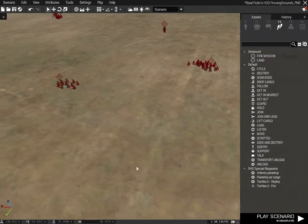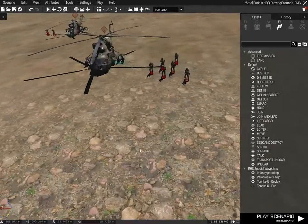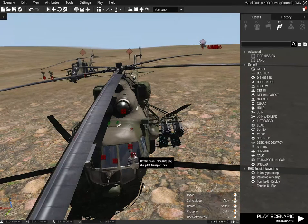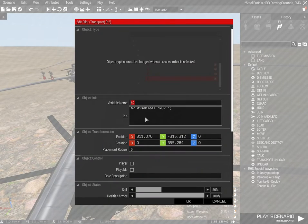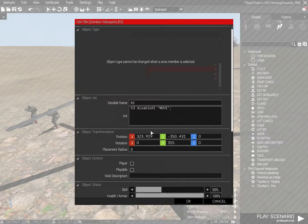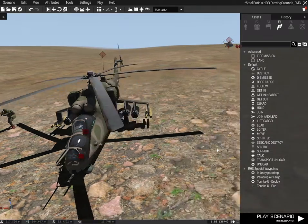Otherwise they will just mount up in the truck and the truck will drive them. The same thing goes for air vehicles and helicopters. If we zoom into the helicopter, select the pilot and make sure that his AI is disabled in the same manner — so H2 for helicopter 2: H2 disable AI move — and do this for all of them.